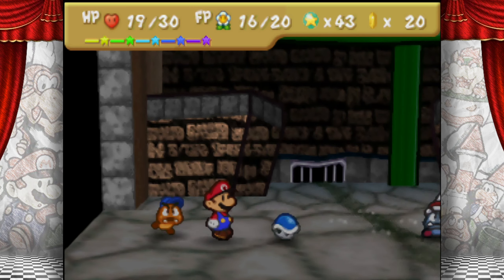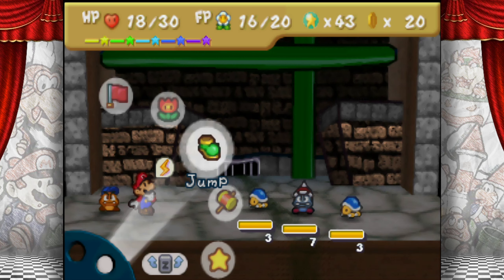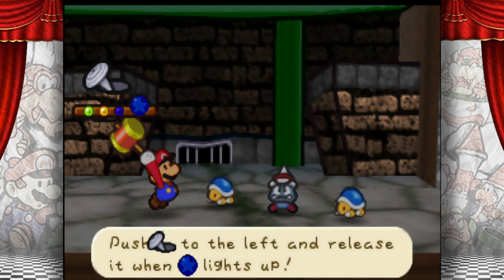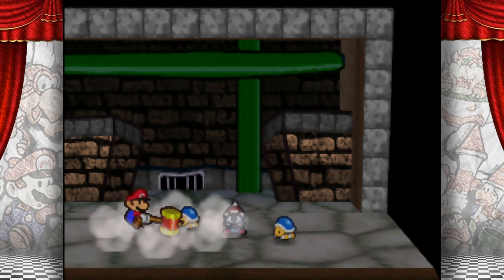Darn, Buzzy Beetle. Alright, so how will we handle this most precarious of predicaments? Simple — Quake Hammer. Big smash.